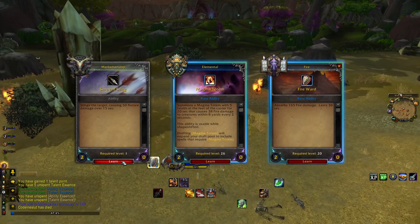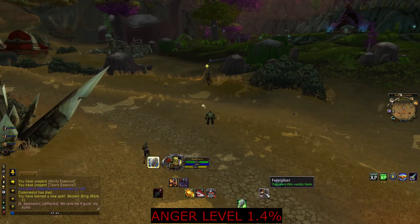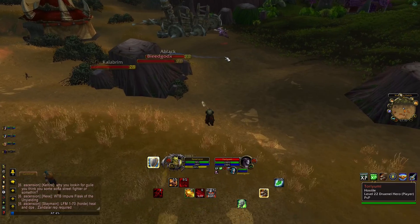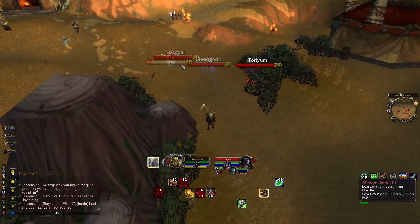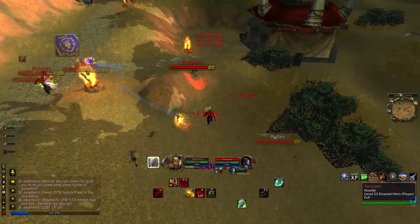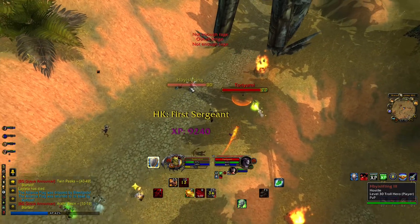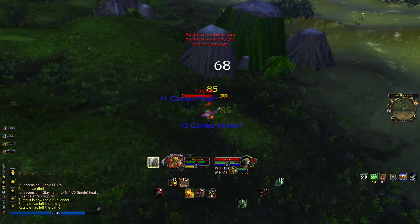I have no luck at all with abilities so far. I hope this changes and at level 60 when we reroll many many times everything will be fine. Because if this continues and I don't get a gap closure, this will be really tough. 123 crit, nothing unusual, pretty nice. Alright, we're at the back lines of the enemy team.